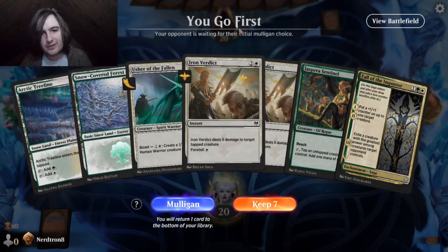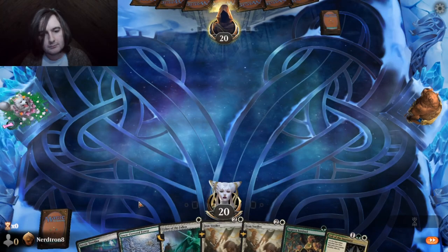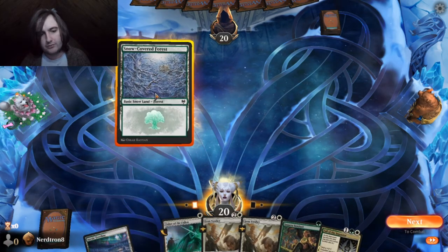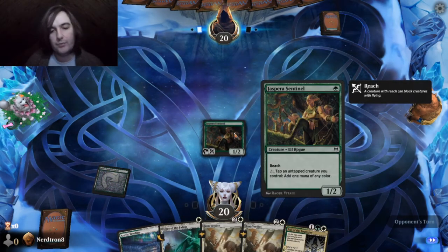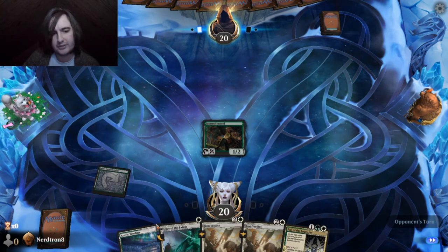Oh no! We have both a tap land and a one drop. Yeah, the hand's actually fine. They're going first. No, we're going first. This is really awkward, because now we want to draw... wait, there's no one drops in our deck we can draw. Yeah, we should have just led with Arctic Treeline.